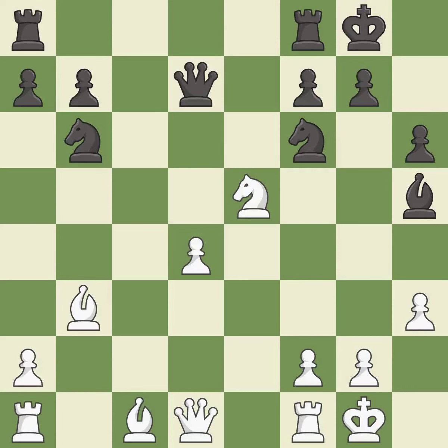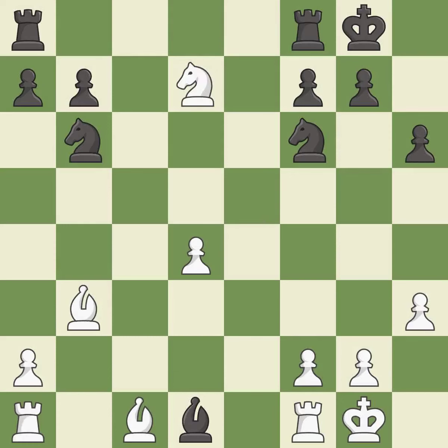This misses an opportunity to develop a queen off its starting square — an inaccuracy. This is an equal trade. This is the only move that works; it is a great move. After all captures, this is an equal trade. This is the only good move; it is a great move. This maintains the balance in material with a good trade. This is the only move that works; it is best — this forces doubled pawns in front of the opponent's king, decreasing its safety and harming the pawn structure.